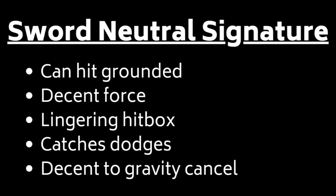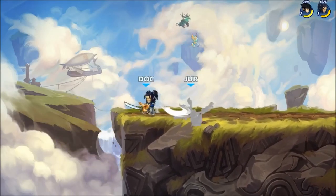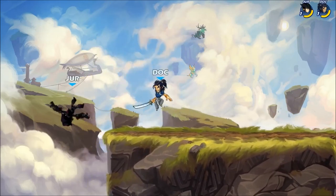Sword Nsidesig has an incredible hitbox, also hitting both grounded and aerial opponents. It's also got respectable force for what it is. After forcing Diana offstage in this clip, we use an Nsidesig to cover that aerial space — she not only dodges, but also attempts to jump away.